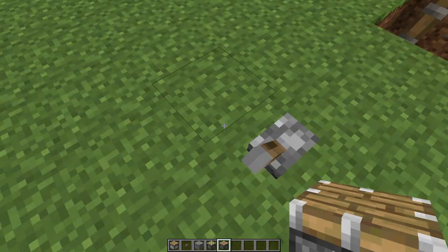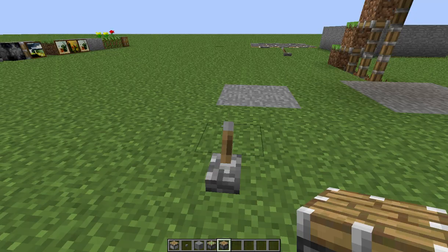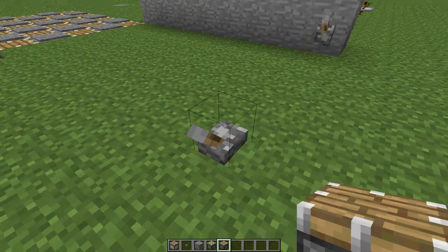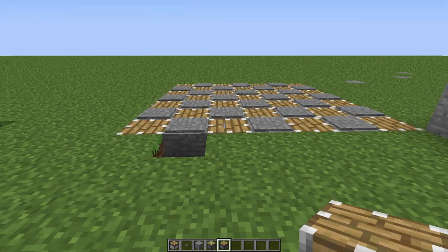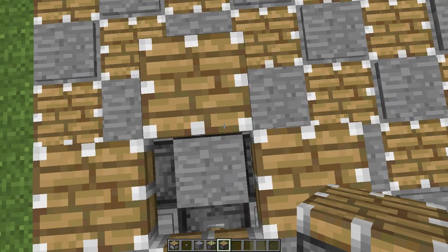I also saw a video where you could make an elevator, but it doesn't really work — you just fall through the pistons. I'm not sure if that's a glitch in normal Minecraft. I got the trampoline idea from the Yogscast.